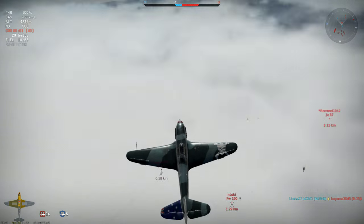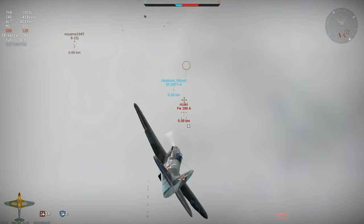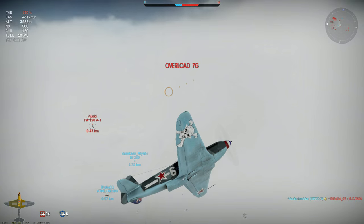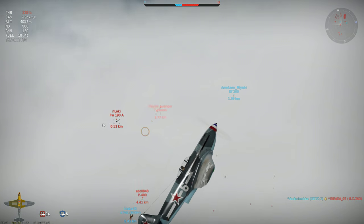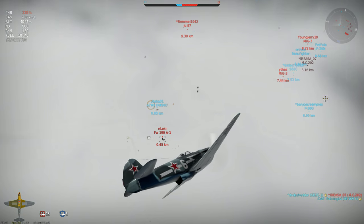The energy retention of this plane also makes it a brilliant assassin in short turning battles against enemy fighters. After waving off my diving attack, watch how quickly I turn to follow this FW-190, and my high speed puts me right on his tail at close range, ready to pick him off when he tries to turn.